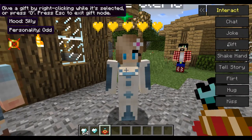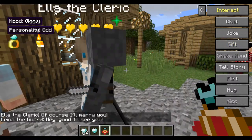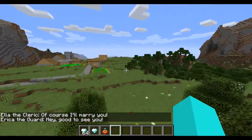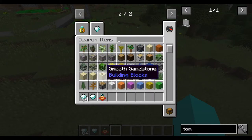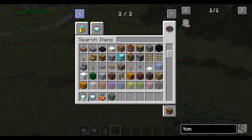Interact, gift — 'of course I'll marry you!' Sweet. Now I'm just gonna do something real quick. We're gonna have to build a nice wedding place, even though it's not gonna look nice. It's just gonna be a simple build because I had a lot of time to make this video.